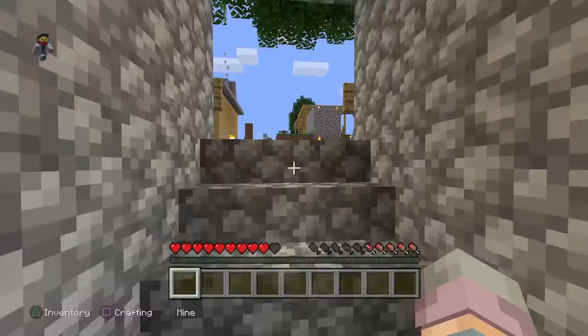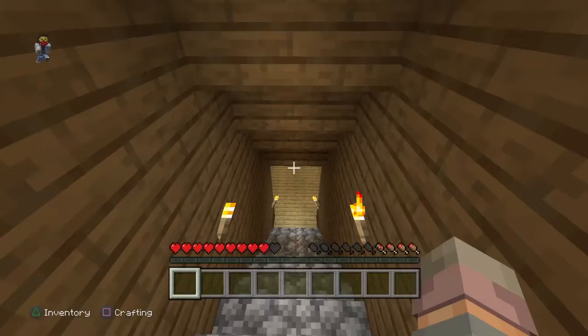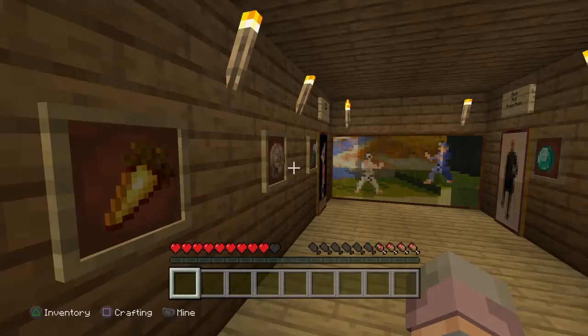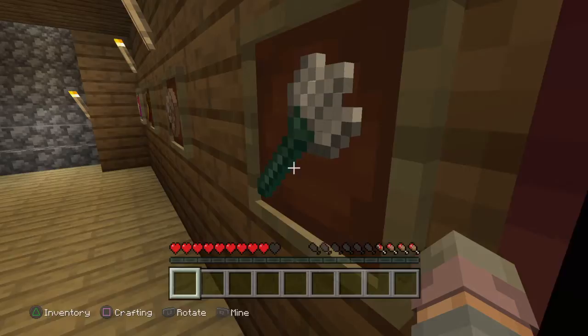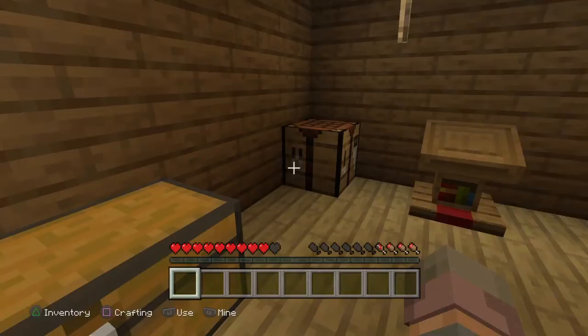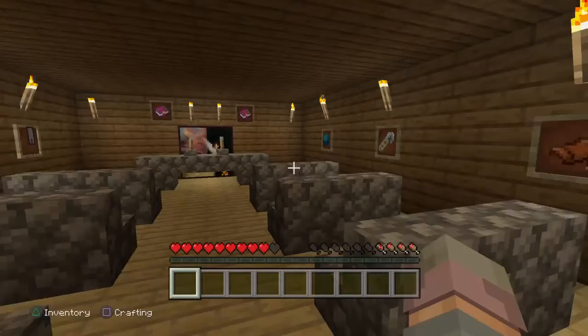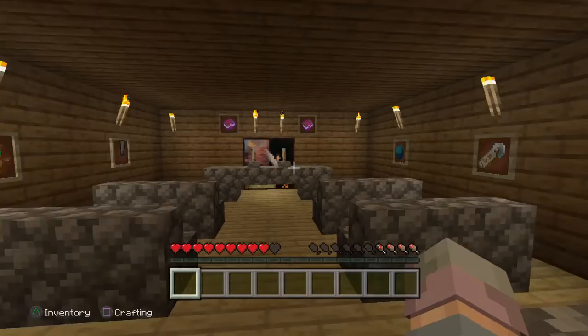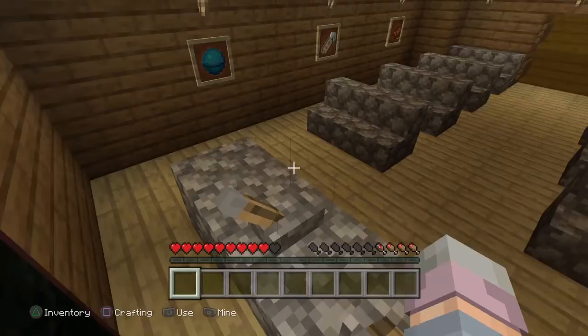Over there is my trophies room and my little bunker. We have some rare stuff right here — like an enchanted golden apple, an elder guardian shell, a trident, and more. This is a book and prison room where I made a little jail for no reason and where we can make books. Right here is a map room where we can make maps. There's also a whole church, and here's the rest of the rare stuff — a saddle, name tag, heart of the sea, and enchanted books. And right here we have levers used as microphones.